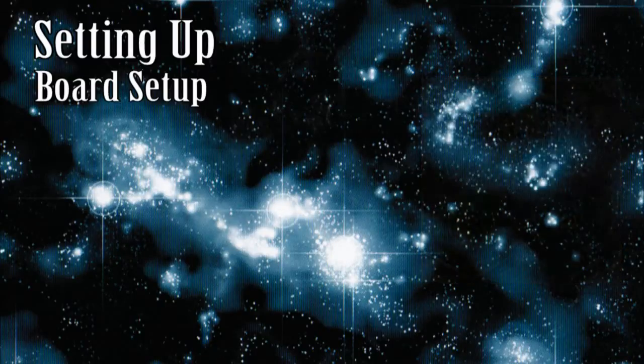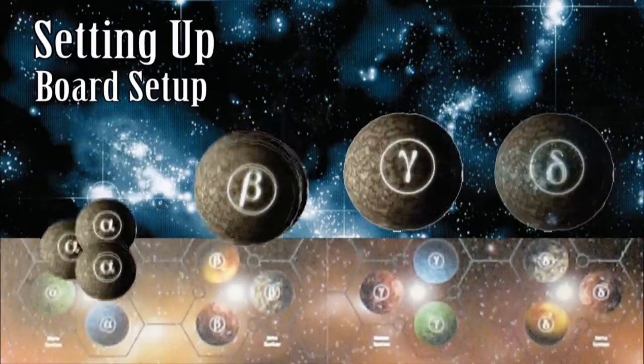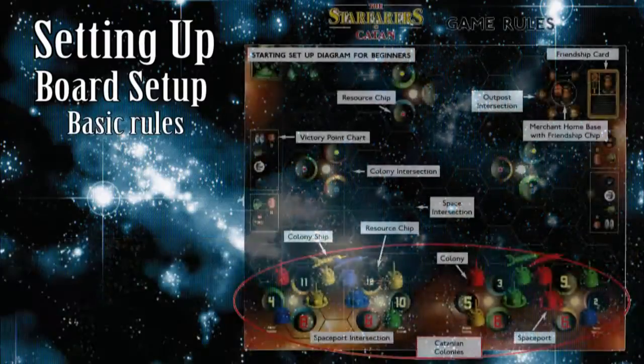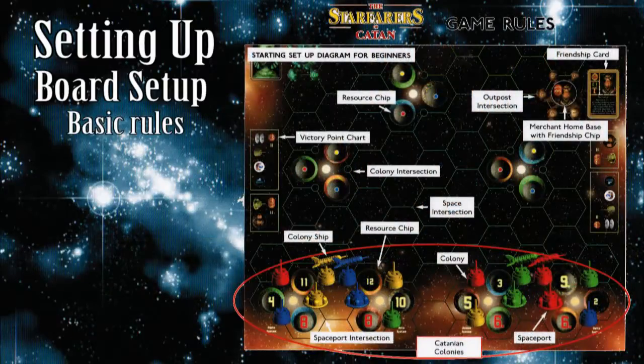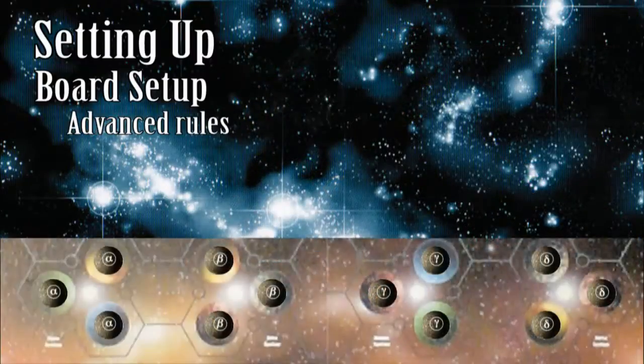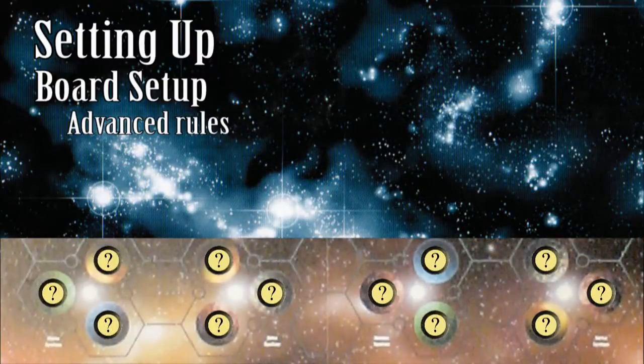Match the resource chips with the Greek letters to the letters on the starting planets. Then, depending on whether you are using the beginner or advanced placement rules, do the following. For beginners, flip the chips and match the numbers to the locations as displayed in the game rulebook — this is the ideal layout for ensuring balanced resource availability for all players. When using advanced placement, flip the chips and leave them where they are.